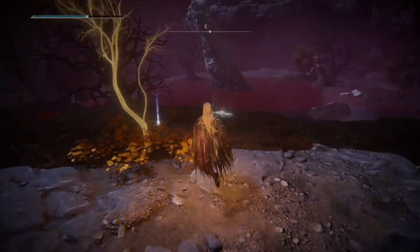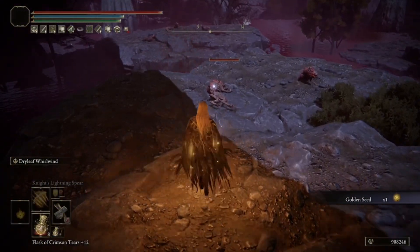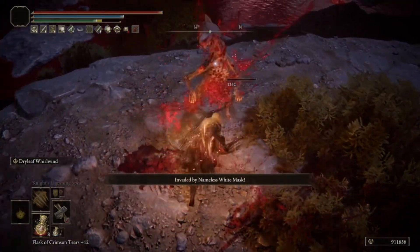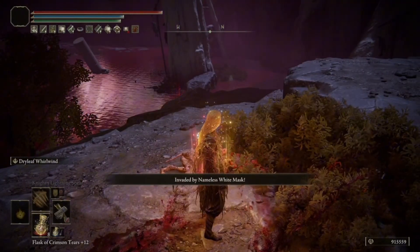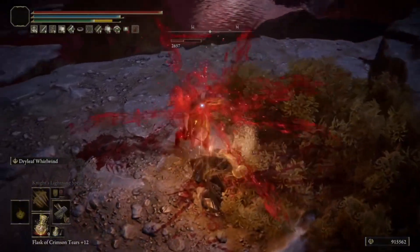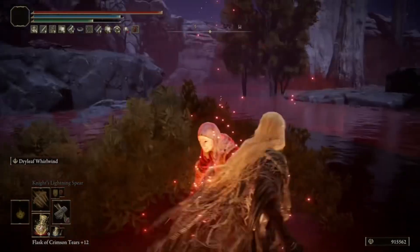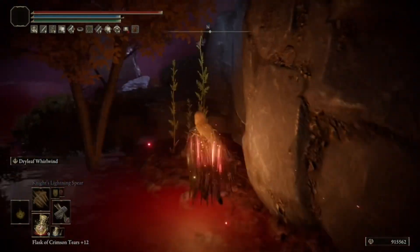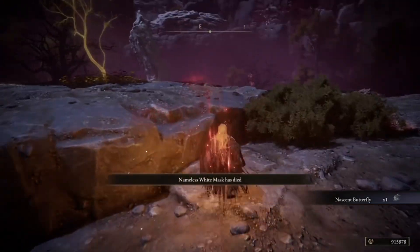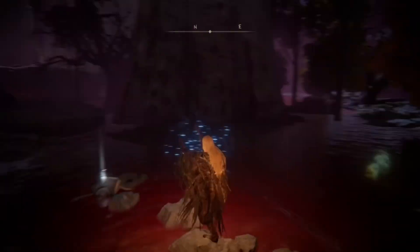You can also lure them into the geyser of blood to deal damage to them. The second invasion is on the rock with a small Erdtree and golden seed, southeast of where you got invaded first. Make sure you kill the two blood dogs before the Nameless White Mask spawns in, otherwise the fight will be infinitely harder. Just push him while attacking like crazy, giving him little to no chance to cast a spell or attack. You're probably using a bleed build if you're watching this, so it's just that much easier since all of them are weak to bleed like basically all human enemies.